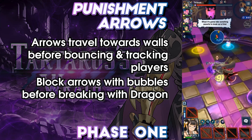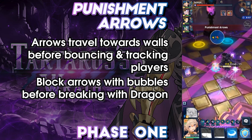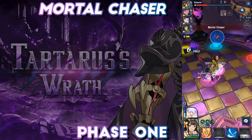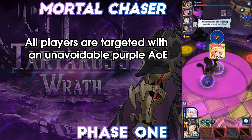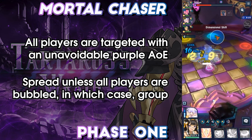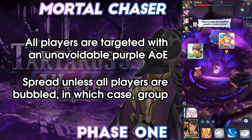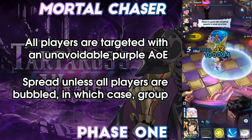Tartarus will repeat the Open Portal, Dimensional Shift, and Punishment Arrows mechanics with the Red Portal, resolving the Fury of the Fallen mechanic. Finally, players may see Mortal Chaser. Each player is targeted with a medium-sized, unavoidable purple AoE dealing a moderate amount of damage. Players should spread to avoid being hit multiple times. If this is paired with a Dimensional Shift, players should instead group up so that one transformation can free them after the Mortal Chasers resolve. After this, Tartarus will repeat mechanics until his first health bar is depleted and he is pushed to Phase 2.